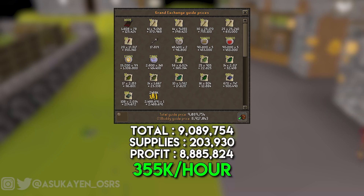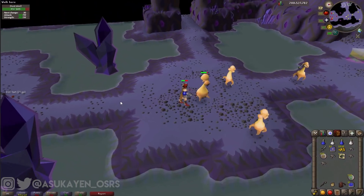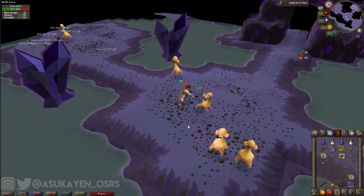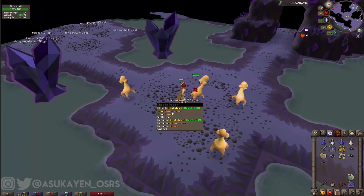As for my final thoughts, Dust Devils really aren't that bad. In terms of profit per hour, they're definitely not the greatest, but they're still decent for such a low-level slayer monster. In terms of XP, I managed to grab about 67,000 attack XP per hour, which definitely isn't too bad for not being on a slayer task. I'd say that even if you are going to melee these for your slayer task, they're still worth doing. And also, if you're a lower-level player and might need a quick few hundred thousand GP, spend a couple of hours here and I'm sure you'll see some decent profits.